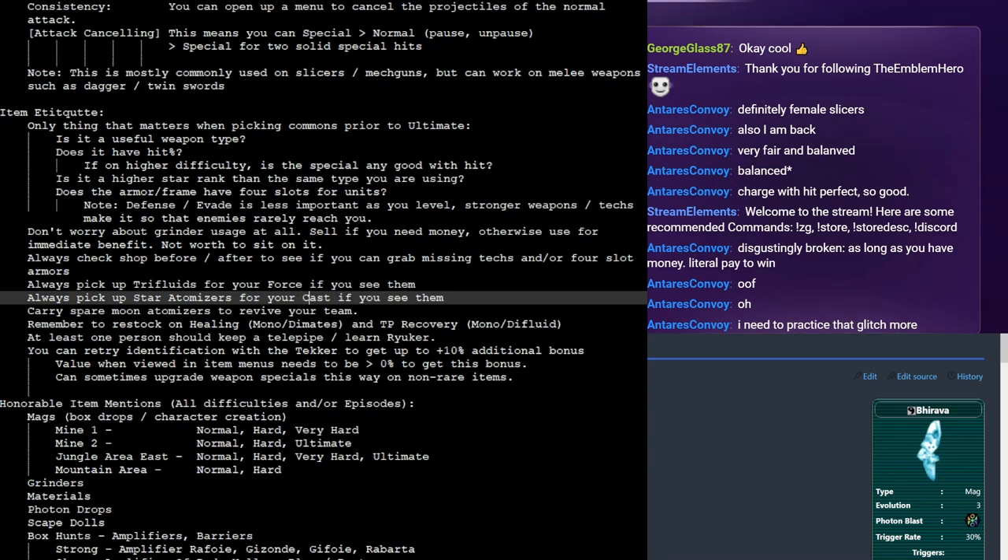If you want your CAST to have extra healing options, particularly for harder boss fights, please do not ignore star atomizers. This is an AoE heal that fully heals everybody near them. This is really powerful in hard and very hard in particular, where your force may die due to fairly high boss damage. Giving your CAST the ability to full heal the entire team is kind of crazy.